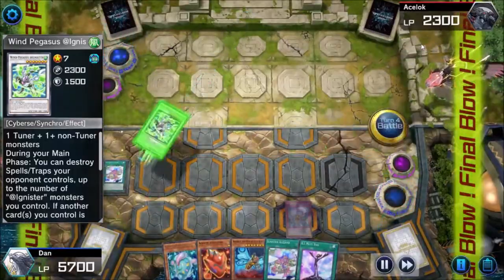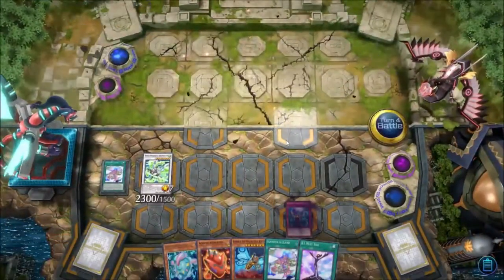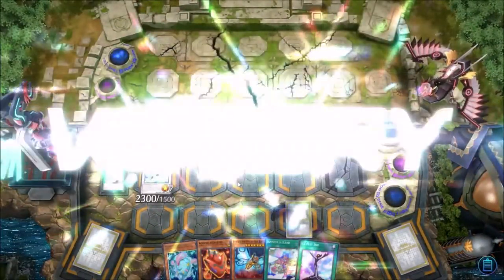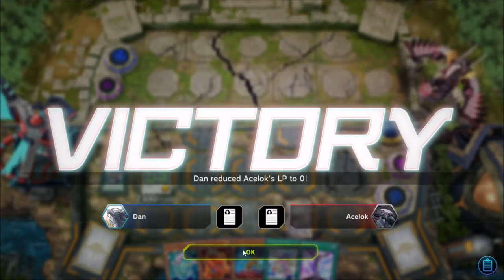And I just beat them - it worked out really well. Was there a reason why everything was 2300 in Ignister? I didn't watch the end of the Vrains series - maybe someone in the chat knows.